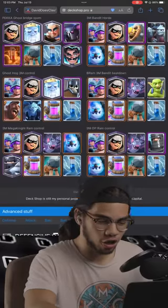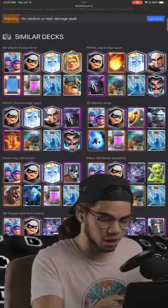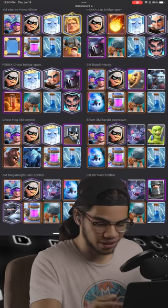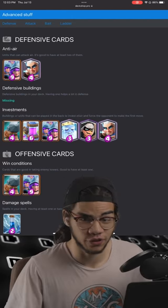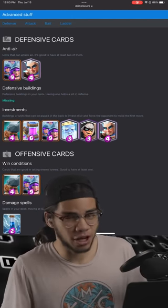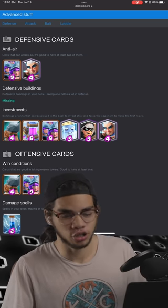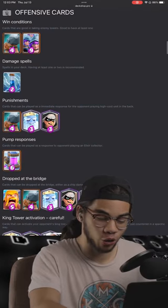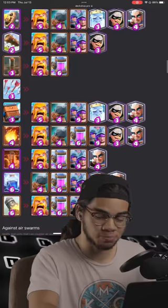You can also see decks that are similar. Since this is a heavily bridge spam deck, it does recommend a bunch of bridge spam stuff like Pega Bridge Spam, Serumous Coutures, and all of that. If you go down, you can also see the current stats of your deck — stuff you may not have thought about, like one-on-one interactions that your cards can use to counter other cards, such as anti-air investment. It basically tells you what each card is in your current deck and what spells are vulnerable.